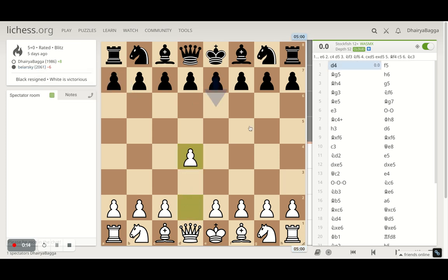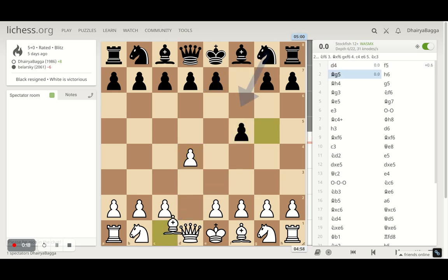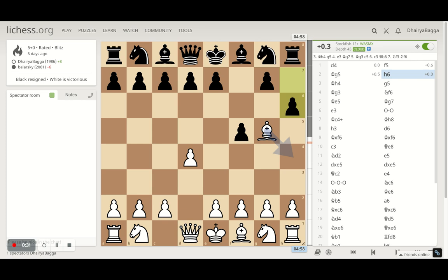We started off with d4, opponent responded with f5. I played bishop to g5, trying to make sure that playing e6 is very unlikely next because the queen hangs. That was the idea of playing bishop g5. Opponent plays h6 trying to kick my bishop backwards, bishop goes to h4. Then comes g5 trying to kick my bishop backwards again, and bishop comes to g3.